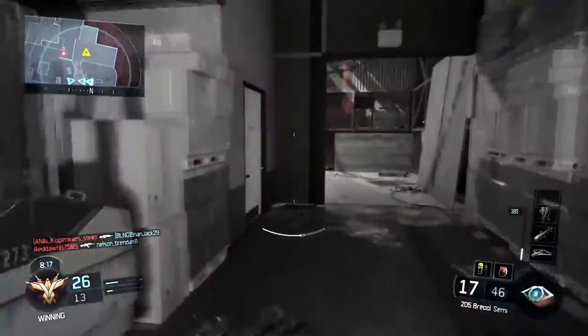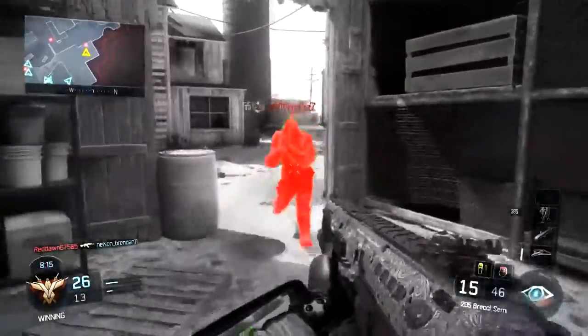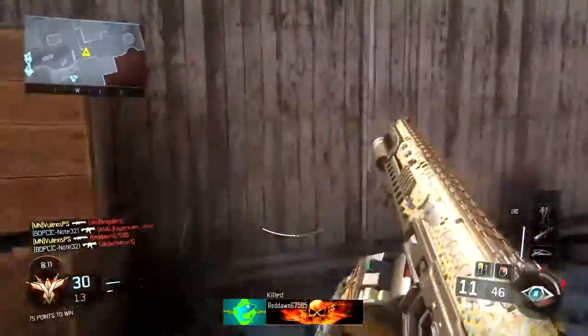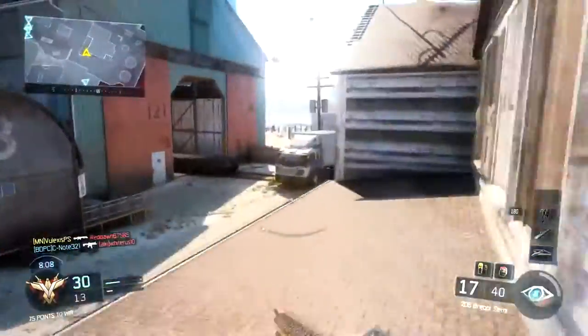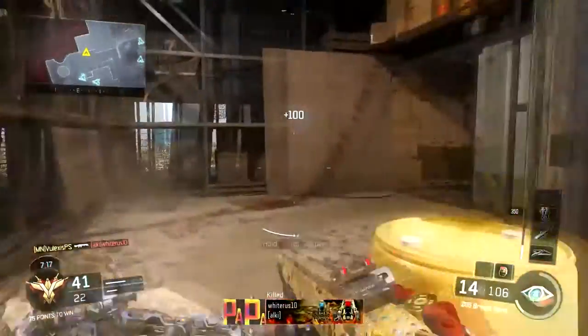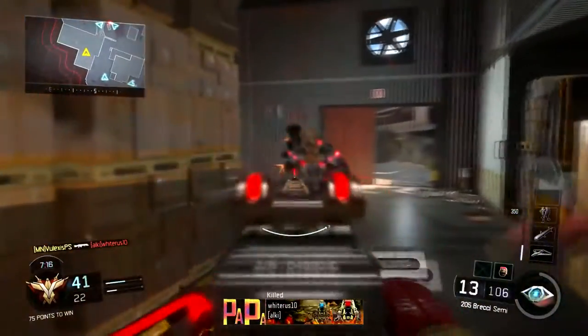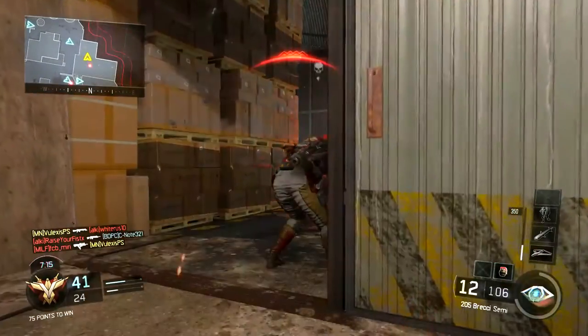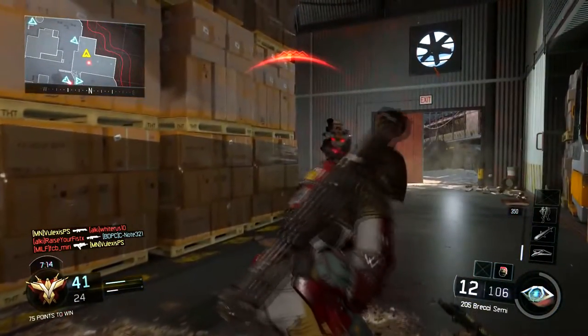Right off the bat: it's usually a two-shot kill. Hip firing is probably the best thing you can do with this gun — don't aim down sights. As you can see right here, I'm going to smoke this guy, and I aim down sights and the pellet spread tightens up extremely hard. So don't do that.